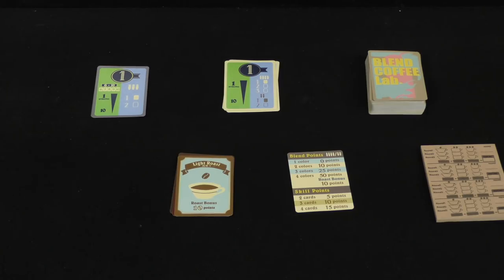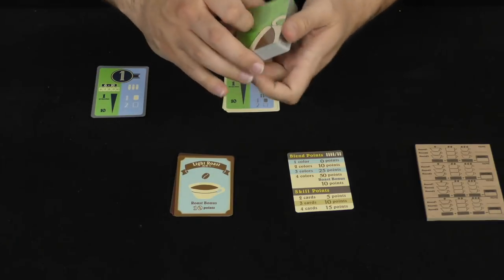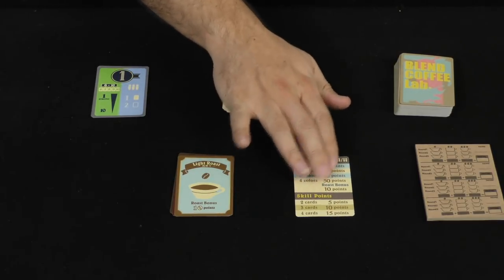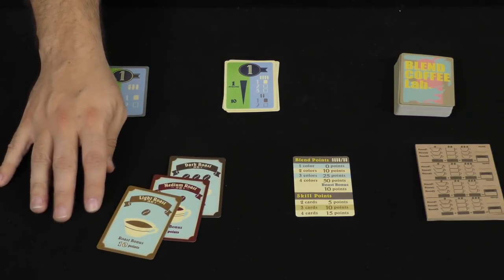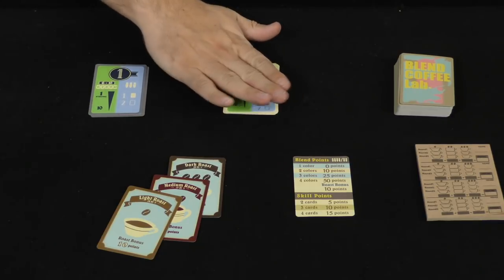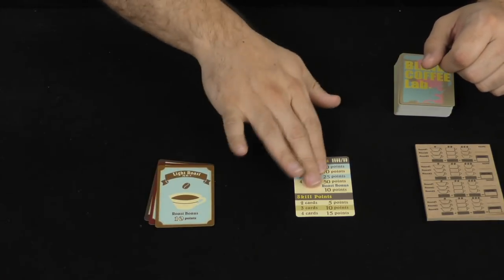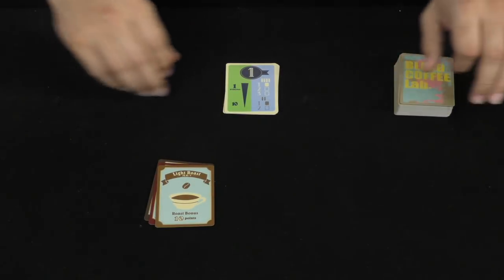Here's everything that comes with the game. You get a pad of scoring sheets, the deck of cards which has four suits with numbers going one through ten, an aid sheet with some scoring on it, three cards to determine bonuses, and two sets of cards — one used for two or four players and one used for three players. Let's simulate a game with four players. We'll set the scoring pad and bonus cards aside for a second.